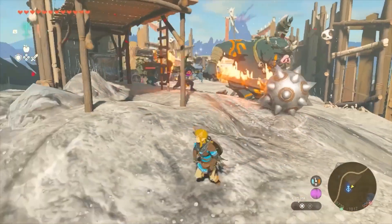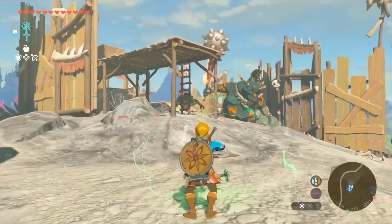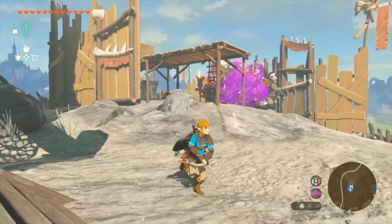After some somber reflection on the loading screen, I think about what I could have done differently. Sure, I could have used stealth or dodged the explosive barrel, but what about using some of Link's new abilities?